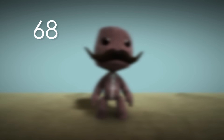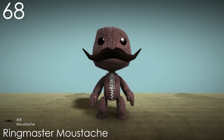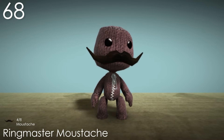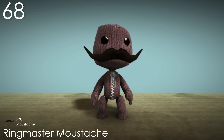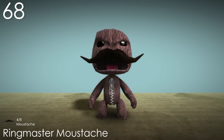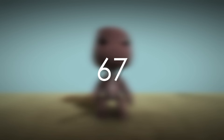Number 68: Ringmaster Moustache. Now these are the kinds of moustaches that I like. This costume is big, tidy and fancy — it really makes Sackboy look like a charming individual. It's amazing how it moves with facial expressions, especially angry where it angles itself downwards. The texture is also nicely detailed, pretty much being able to see individual hairs.